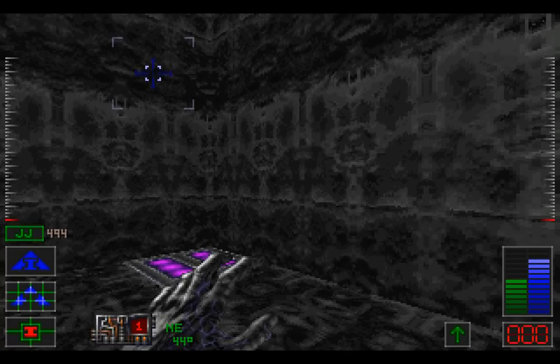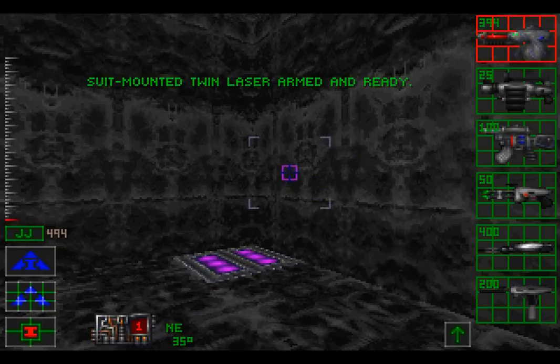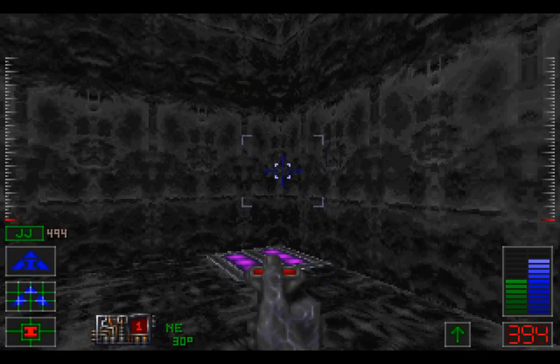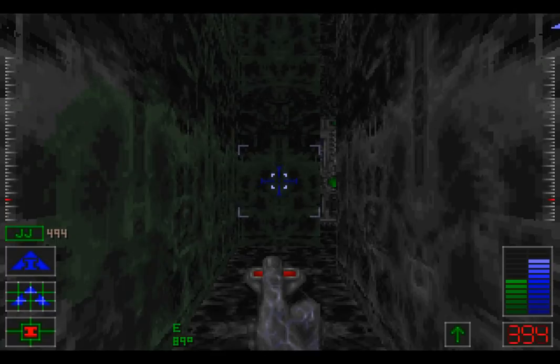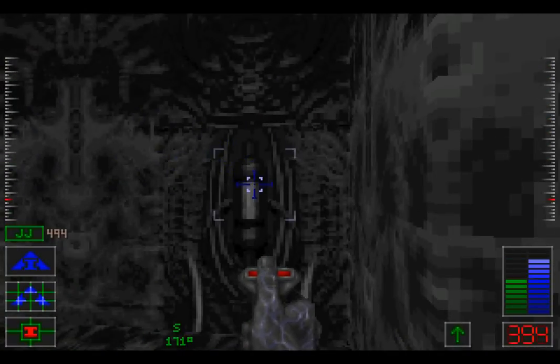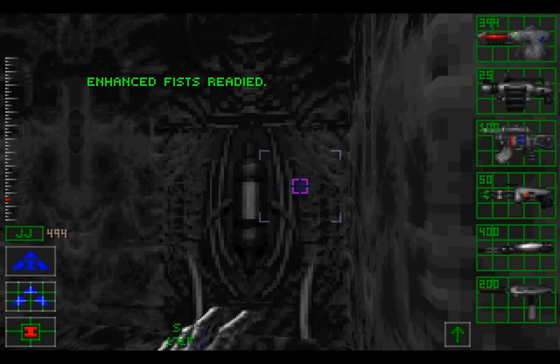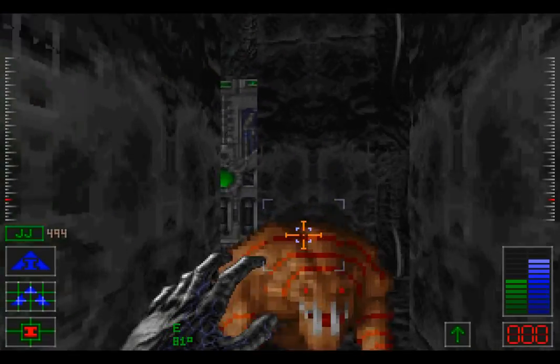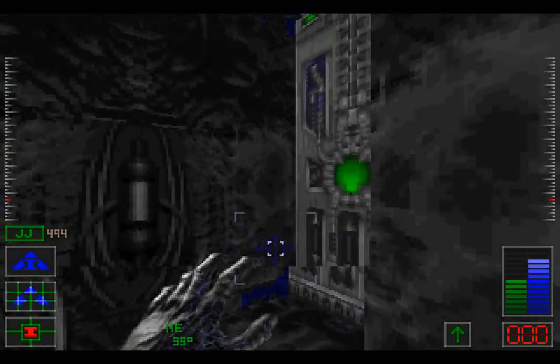Don't want to perish, after all! Maybe I should arm myself with my shoulder-mounted pewpews of doom! Joystick of power — lead me to enemies to zap! Phase shift initiated! Are we in level 3? We are in level 3! Continue with penetration of Cyclone Hive Complex. Search and destroy Cyclone Hive Complex secondary objective. Obtain transportation to Cyclone Mothership located in Earth's orbit. We will! We'll try our best, don't worry! We haven't had any FMV cutscenes for a while. This is not a door — this is a door leading to an unfortunate alien.